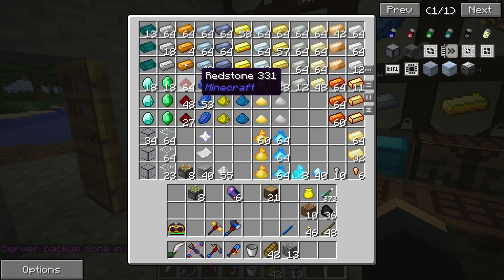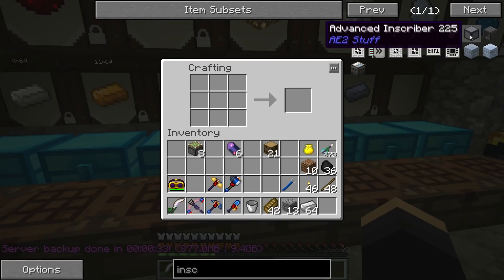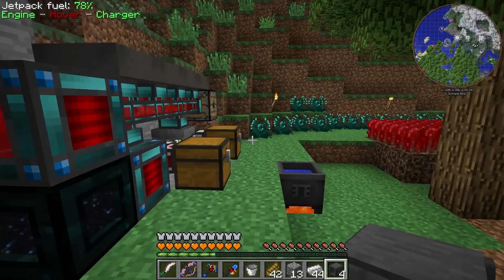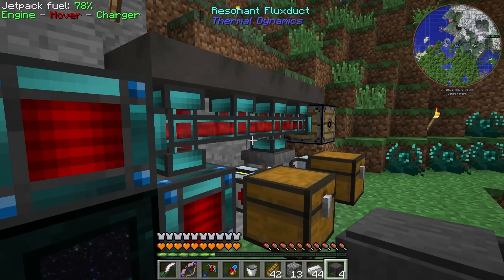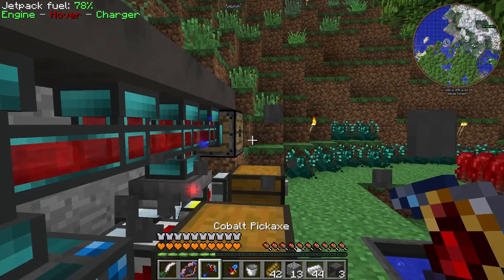Inscriber — the rest is iron. Let's just grab it from here. Alright, we have four Inscribers now! Do these take power? Yes, they do.